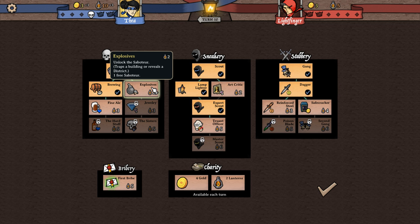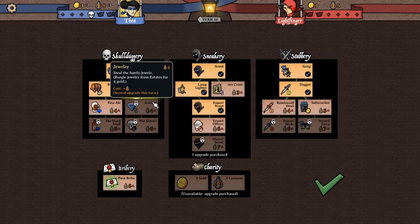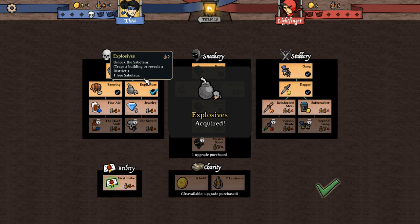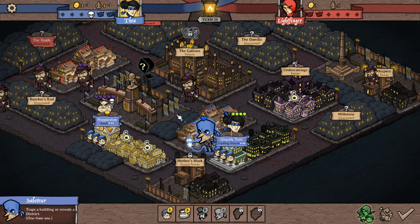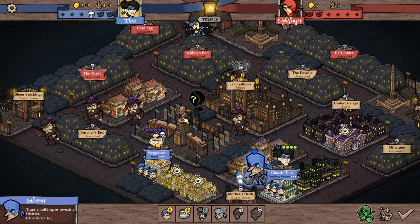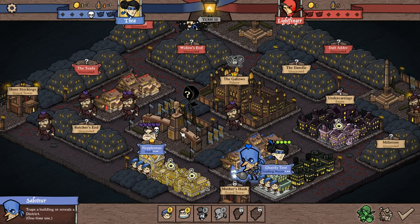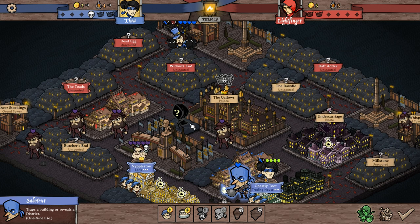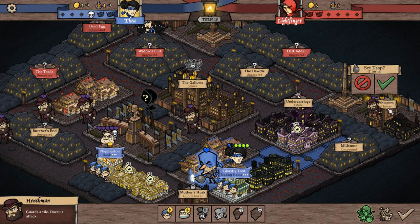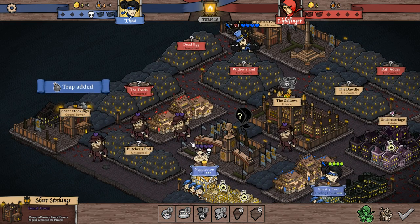Art from estates for two lanterns, jewelry from estates for four gold — I can afford both of those. Let's go find some estates and get some cash. Here's my assassin — traps a building and reveals a district. What you do is plant a bomb basically, so if somebody goes inside there, like their master thief, it ruins their turn. I'm afraid they'll come take that spot, so go sit in there — if they walk in, it'll blow up and ruin their guy.